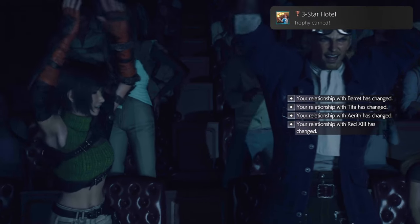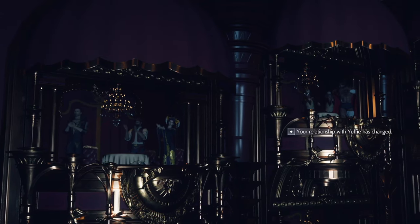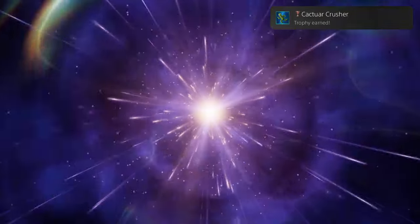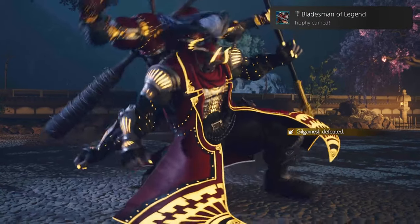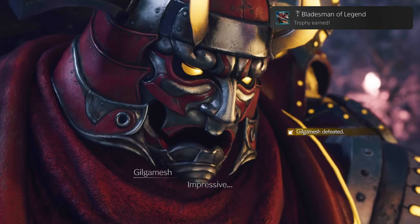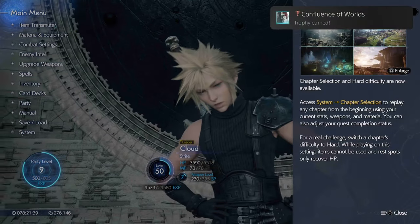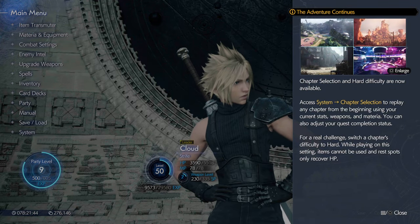3 Star Hotel — donate 30 items to the Treasure Trove at Johnny's Seaside Inn. Capture Crusher — obtain a protorelic in the Corel region. Hearts Out, Dukes Up — complete chapter 12. Bladesmen of Legend — defeat Gilgamesh. I'm Here for You — complete chapter 13. Confluence of Worlds — complete chapter 14, simply by completing the game. And that's it.